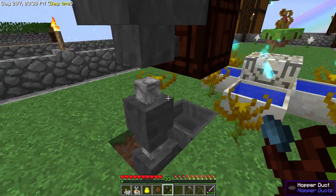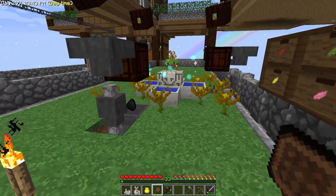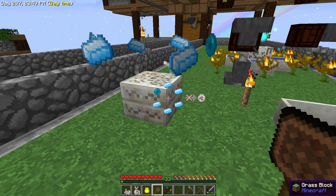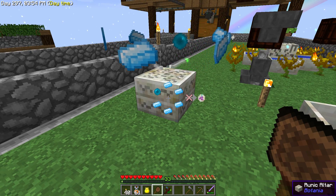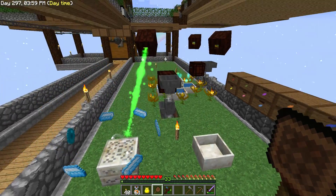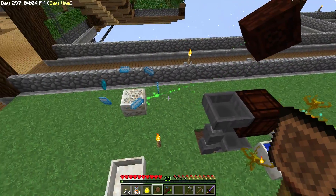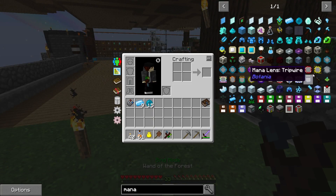I'm probably gonna end up doing them off camera, but if we take a look — there we go, you can slowly start to see the little bar on the icon, there's a little green smidgen. This works much faster if you hook it up with the mana spreader on top of the mana pool, so we'll see how long this actually takes.